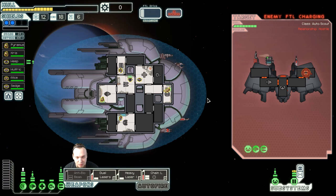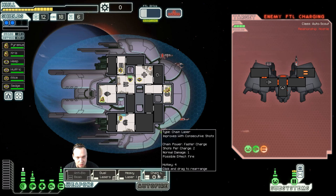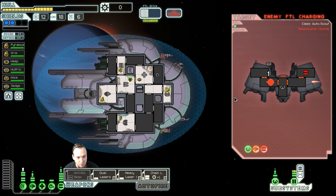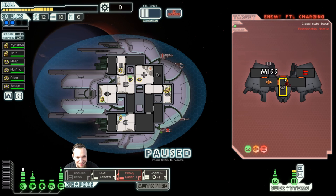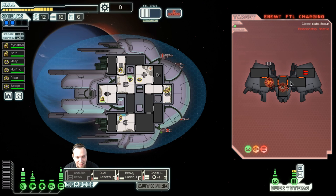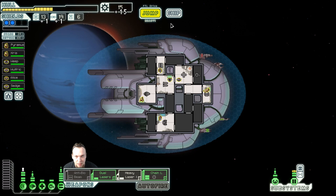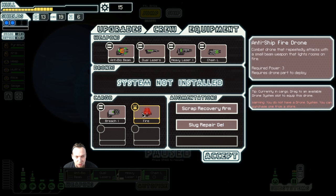Going for the weapons in the first salvo and the other stuff in the second. That removed most of their stuff — they're down to one laser now, which is good, and all their weapons are down. We destroy their ability to go anywhere. The chain laser is still taking its sweet time, but if we can land one more hit the thing will go down. The FTL charging was actually not a problem. The ship breaks apart and we gain some scrap and an anti-ship fire drone.